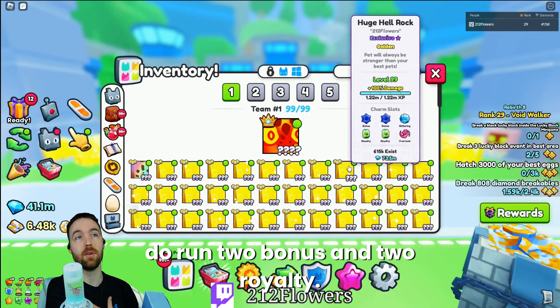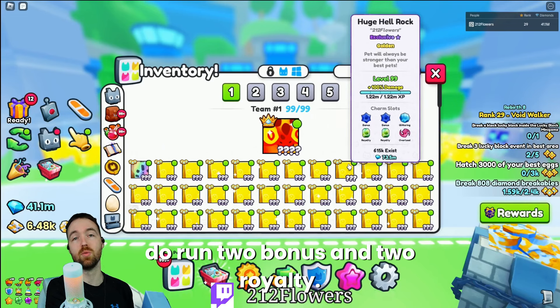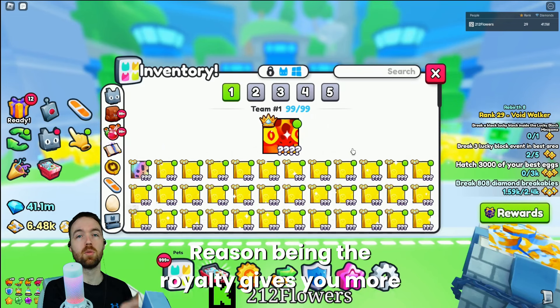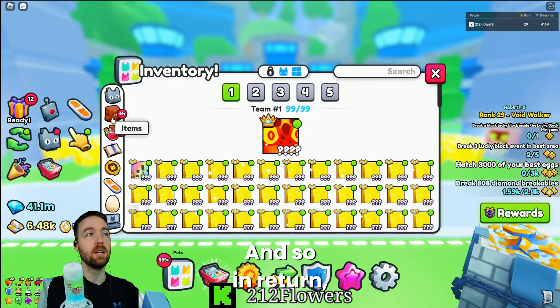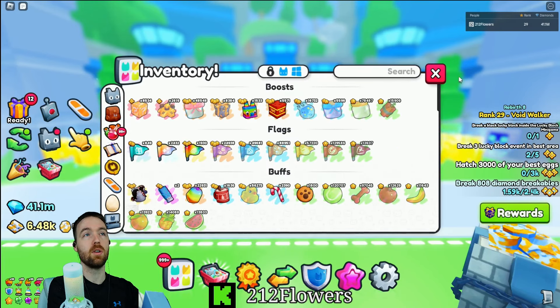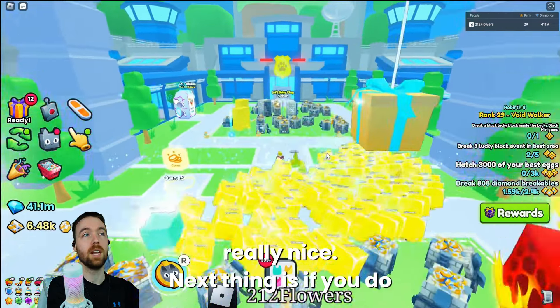Things that I run: I run two bonus and two royalty. The reason being the royalty gives you more damage and more speed, while the bonuses give you more drops. In return, that is something that can work really, really nice.